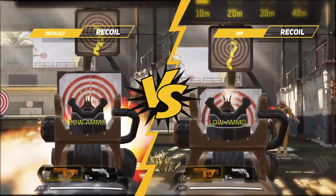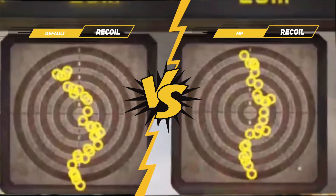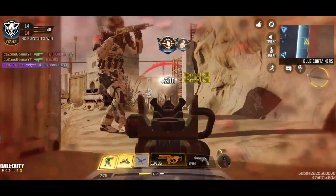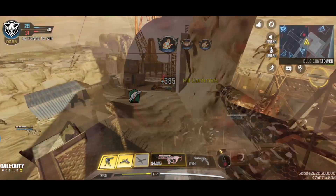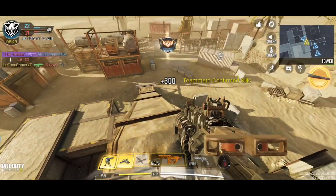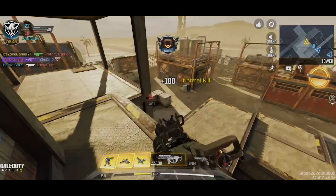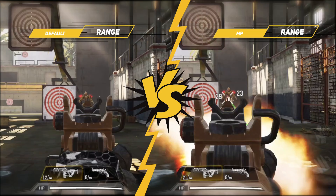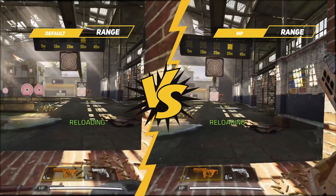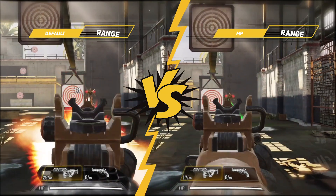Next, let's compare the recoil patterns. The recoil pattern of HVK-30 is in an S shape — the bullets will go to the left first, then to the right, which is hard to control. With this MP build, the vertical recoil is worse than the default. However, we have improvements in horizontal recoil and bullet spread accuracy, which is more important. Last but not least, let's check the damage and range. With Large Caliber Ammo, the weapon deals higher damage and the damage doesn't drop as the range increases, whereas the default HVK-30 has lower damage that reduces with range.